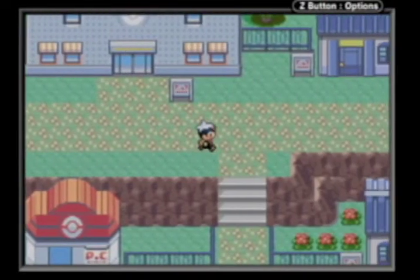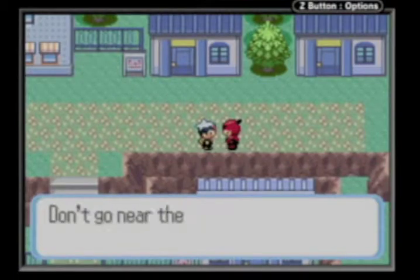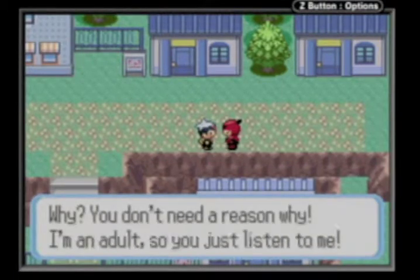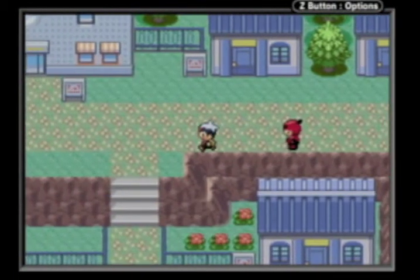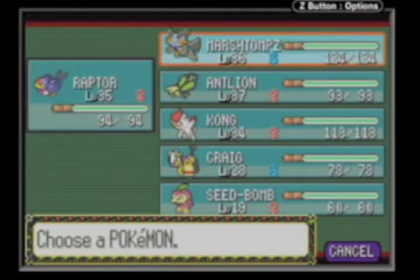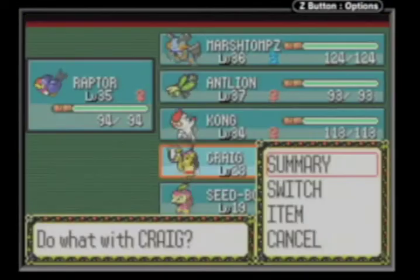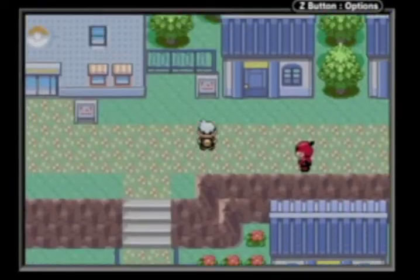We're back at episode 51 — no idea I'd make it this far, but anyway, there's Team Magma. I'm just going to explore the rest of Lilycove right here. We're going to get some stuff done in this episode.